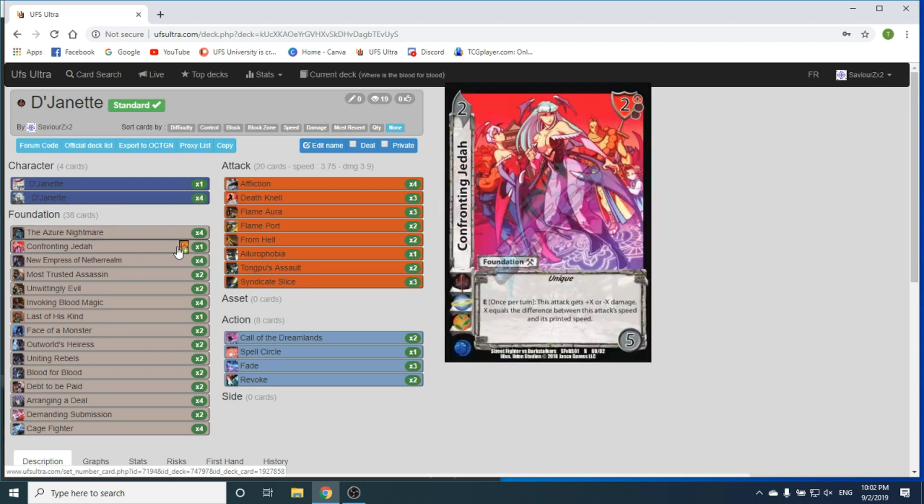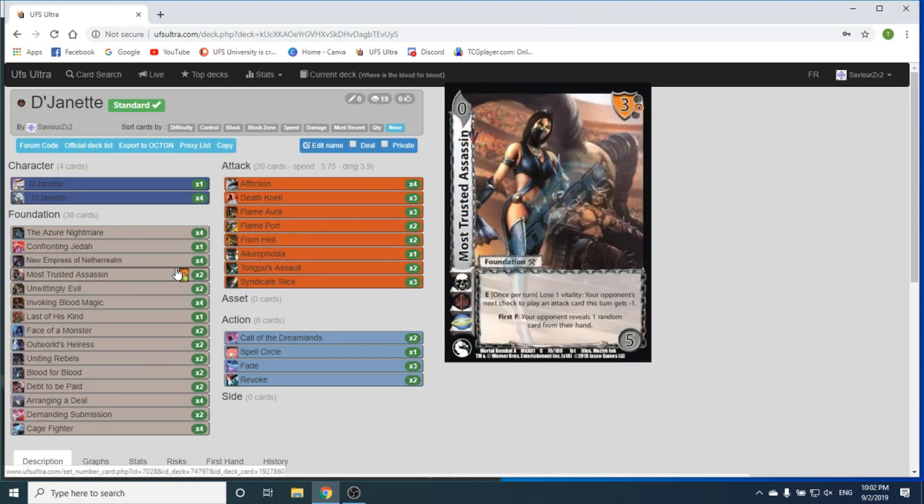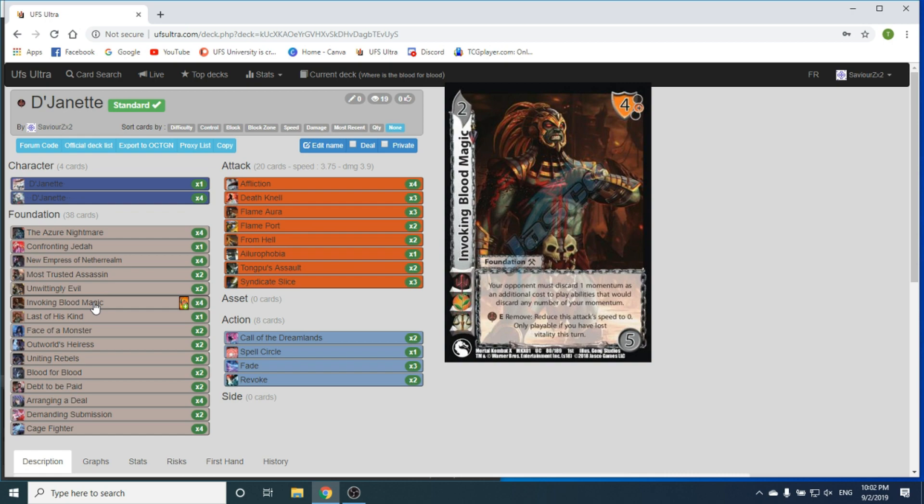Confronting Jetta gives EX5, so having free damage is nice. New Empress of Netherrealm — pay 3 to draw. We're sort of like a half-desperation deck, which is really nice. 2 Most Trusted: lose 1 vitality so your opponent's next check to play an attack gets negative 1, block or otherwise. Unwittingly Evil kind of counters the whole gauge format — gauge 6, well I'll burn you for 6. Good job on playing that attack; I have 2, I'll burn you for 12. We're playing 4 Invoking Blood Magic. I think this is the most important foundation in this entire pool. If she's playing Evil, she should play 4 of this.